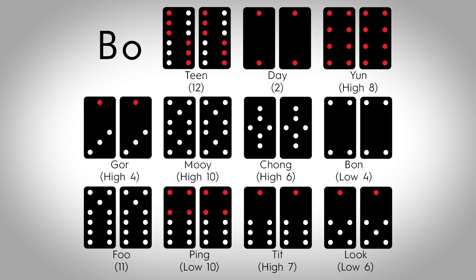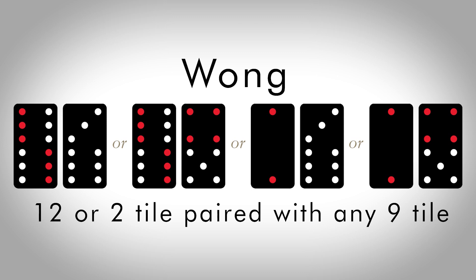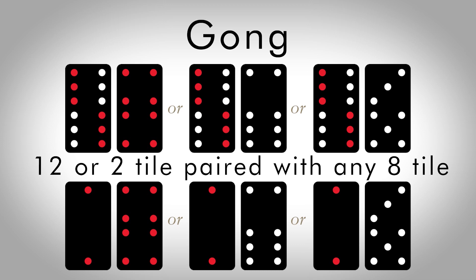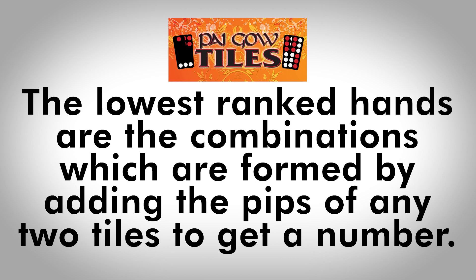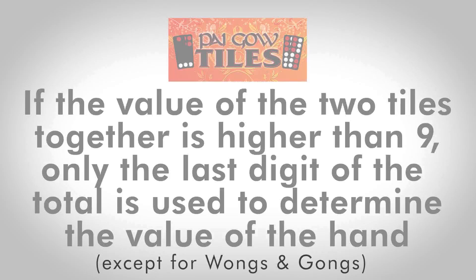After the matched pairs, the four unmatched pairs form the next highest set of hands. These are followed by Wong, which is a 12 or 2 tile paired with a 9 tile. Next comes Gong, which is a 12 or 2 tile paired with any 8 tile. The lowest ranked hands are the combinations, formed by adding the pips of any two tiles to get a number. If the value of the two tiles together is higher than 9, only the last digit of the total is used to determine the value of the hand, with the exception of Wongs and Gongs. Don't worry if you can't remember all of the hand rankings on your first try — you'll get better with practice.